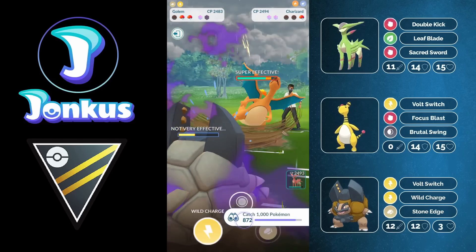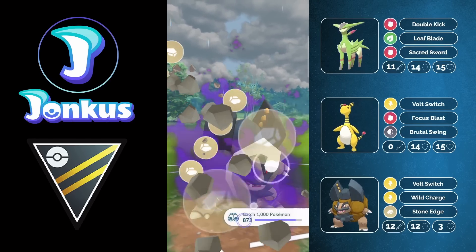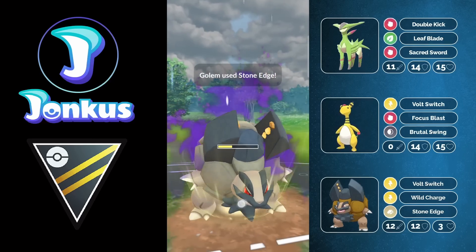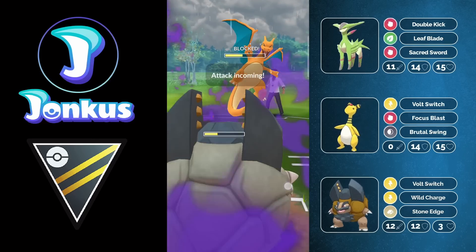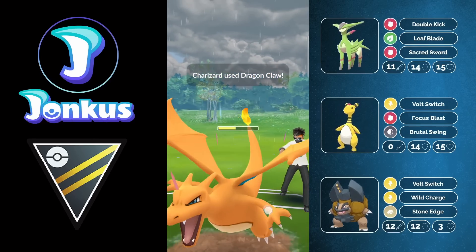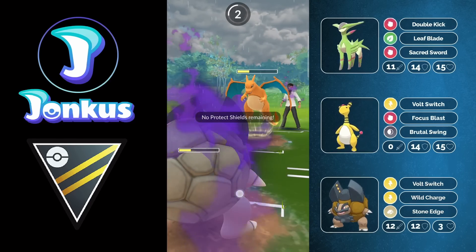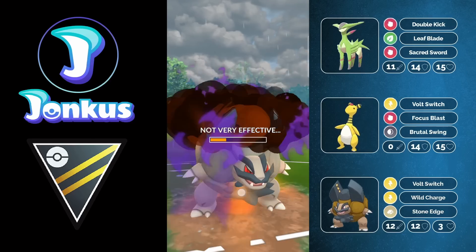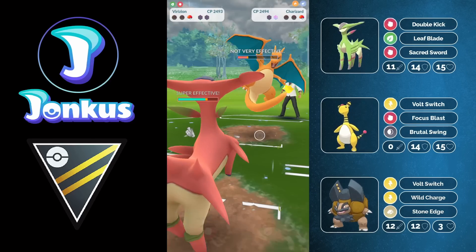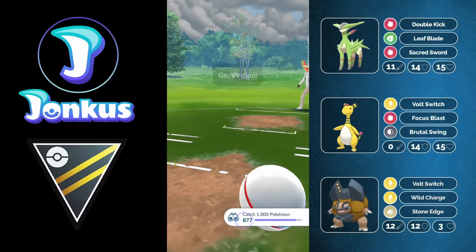I really need to go into Virizion because sadly they still have a Charizard in the back and we don't have Rock Blast anymore. Rock Blast would have been super beneficial here — we'd have definitely gotten two Rock Blasts and put them in range where we could just Leaf Blade to knock them out. But because we don't have Rock Blast, I'm going to forfeit because there's nothing I can do anymore.